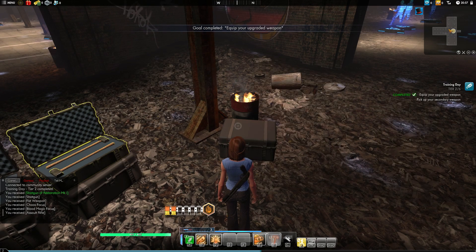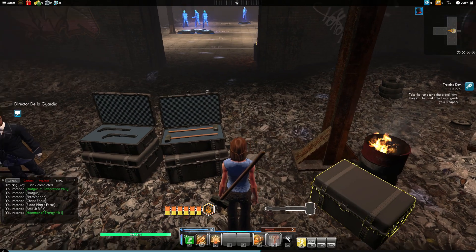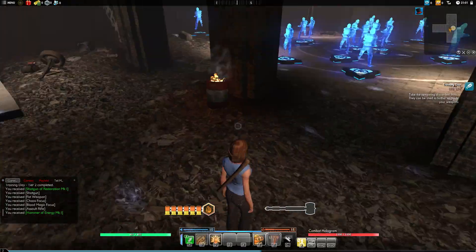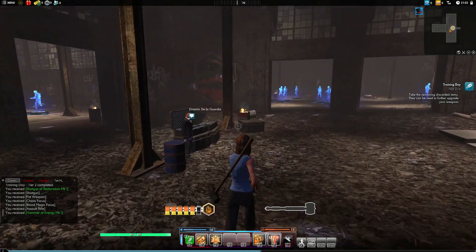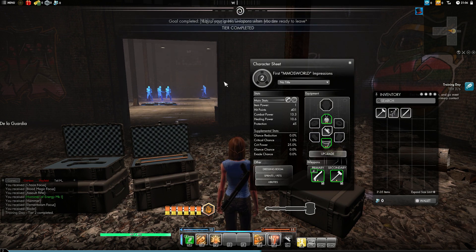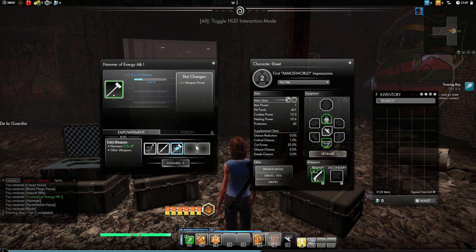Let's equip that and do the same for the secondary weapon, the hammer. At this point there's no way to change your class anymore - once you've picked a class you've got to stay with it, which is how they monetize the system. Previously there was a training room in your faction's HQ where you could check out all available weapons and test them on dummies. That's gone now, which is a shame. Once you've selected a starting class you're stuck with it until you get enough currency to buy another weapon page.